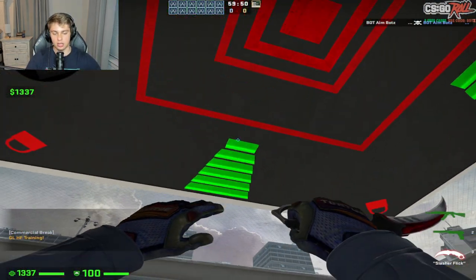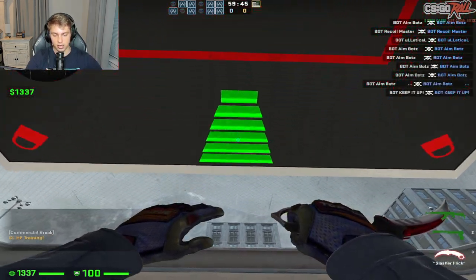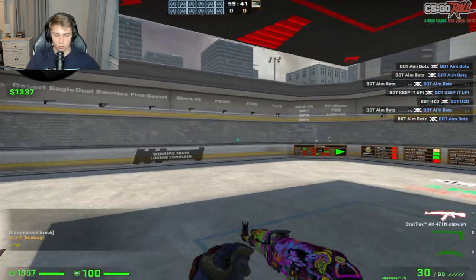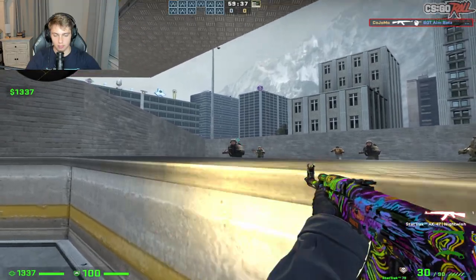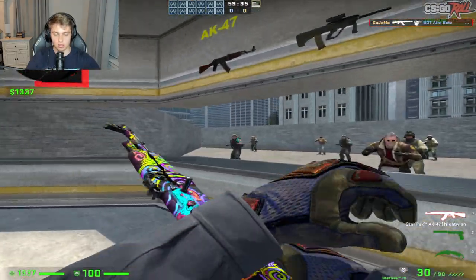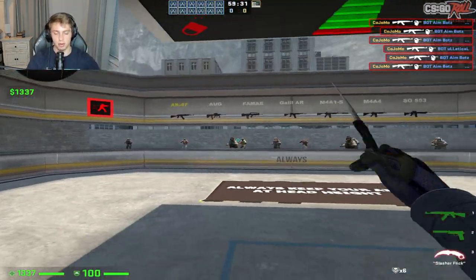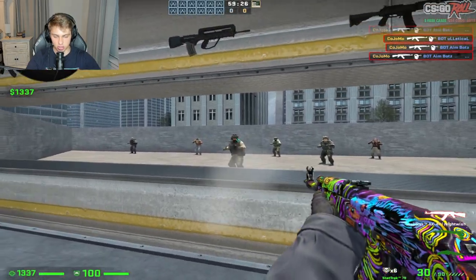The first thing I want you to do when you get in here is click E on three of these little panels, except for the last one — click E on just that last one. What this is going to do is put up walls on all sides except one. This lets us focus on one side and makes sure that the bots are only spawning in this area of the map. That's the first thing you need to do to set this up.